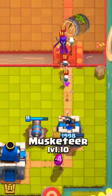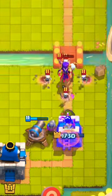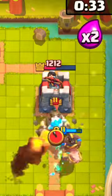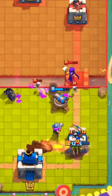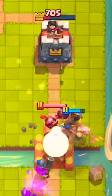After we defend this push I rush with hog and ice spirit. Then we defend again, but since he has mirror I am forced to use fireball. Then we rush with hog to get 1 hit.